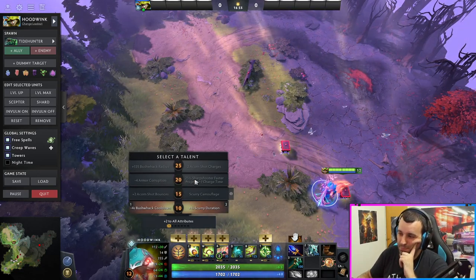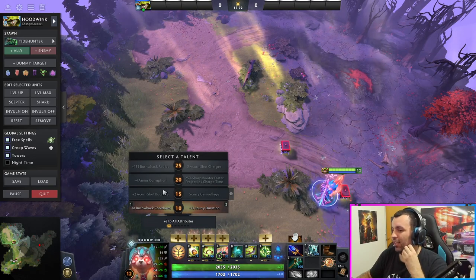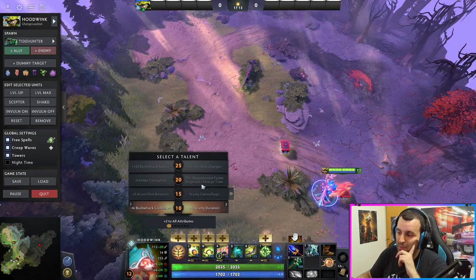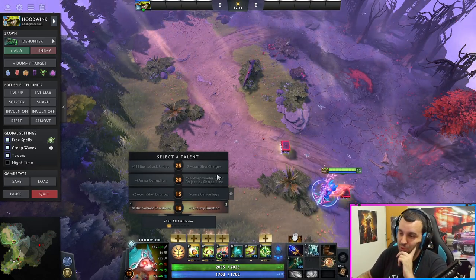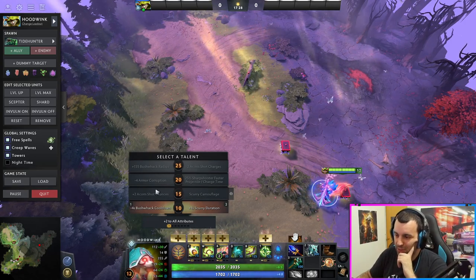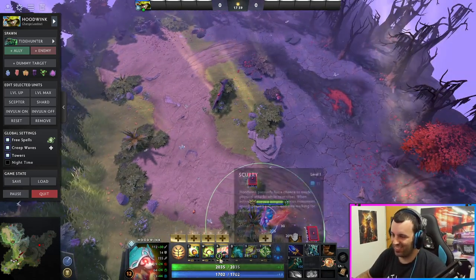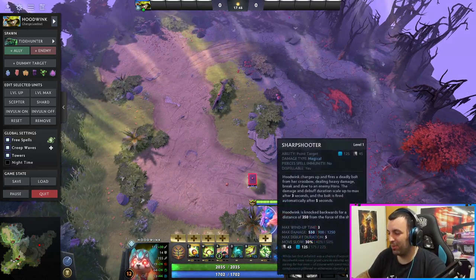Level 20, you can pick whatever you want — I would go for the ult upgrade. And the last one at level 25: Acorn Shot charges. More charges, more bounces, equals more AOE damage, more slow, more effects. Hit them with all of this and just watch them get baited into all your spells. It's kind of like what I was saying earlier about Gyrocopter — you just nuke people with a bunch of fun stuff and they can't really move away.